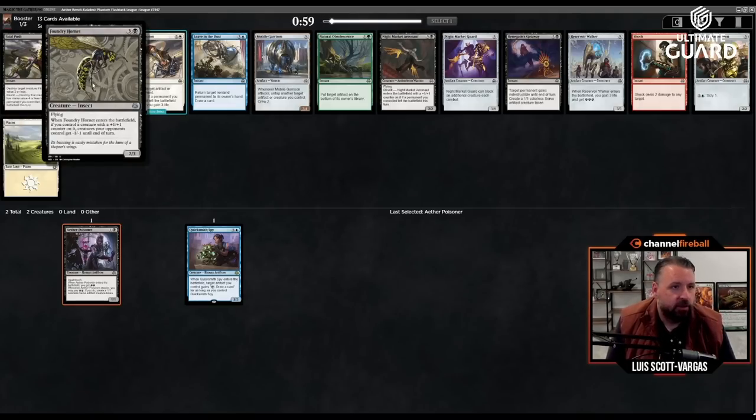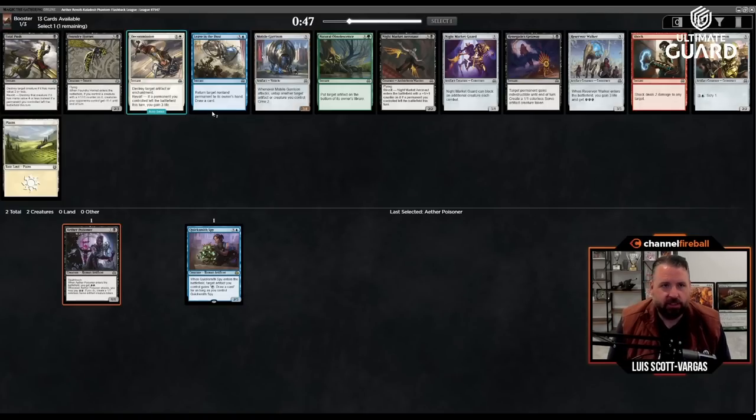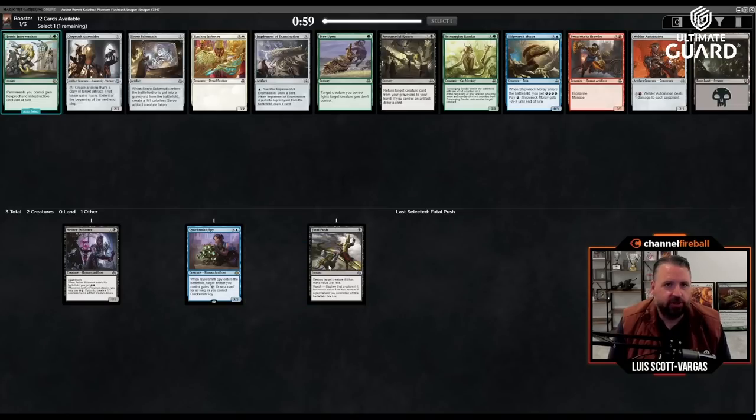Foundry Hornet is a four-mana two-three with flying — when it enters the battlefield, if you have a plus-one plus-one counter on one of your creatures, your opponents' creatures get minus-one minus-one. That's the green-black counters theme, which is possible. But easy — Fatal Push is just a really good, efficient card. There's a reason this is a multi-format all-star.